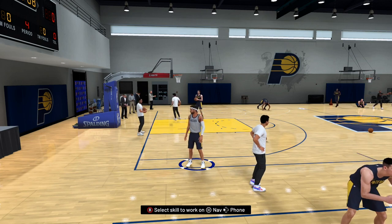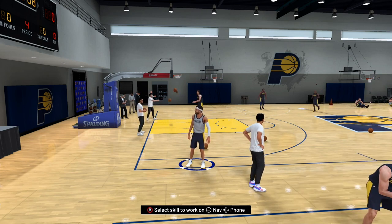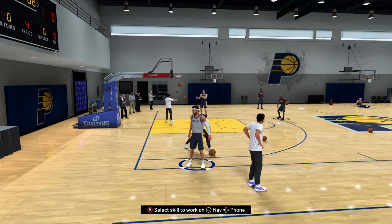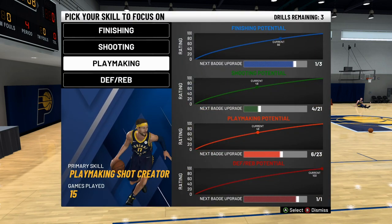What's going on guys, it's Cody from Pacers Gaming, and today we're gonna talk about playmaking badges and the fastest way to rank them up in my career. First thing, as always, we're gonna jump right into the team practice facility. Make sure you've played enough practices — I think it's between five to seven — to unlock the 'select a skill to work on' option. Click B to select the skill you want to work on, and we're going to be doing playmaking today.